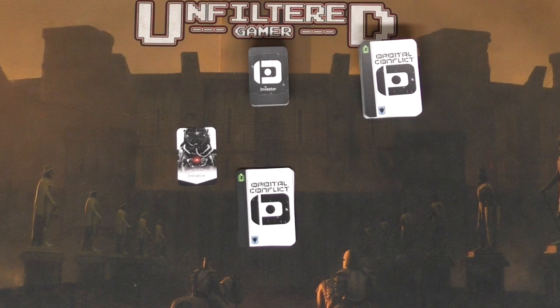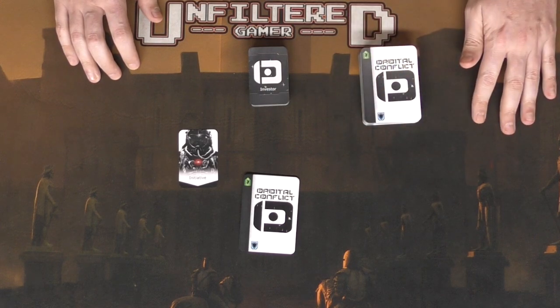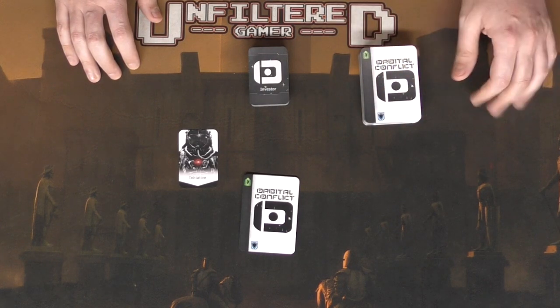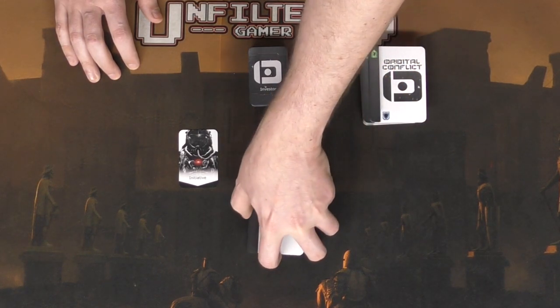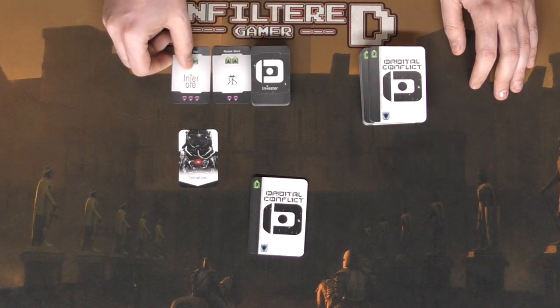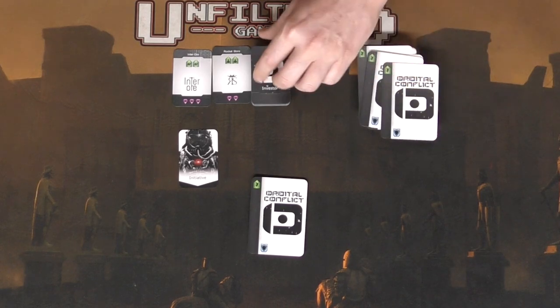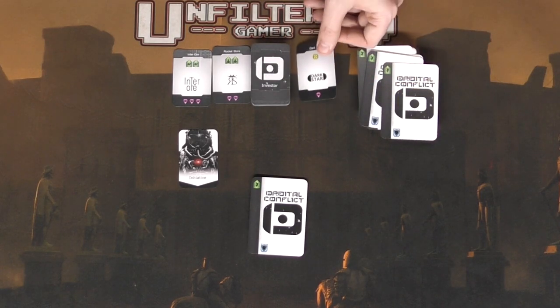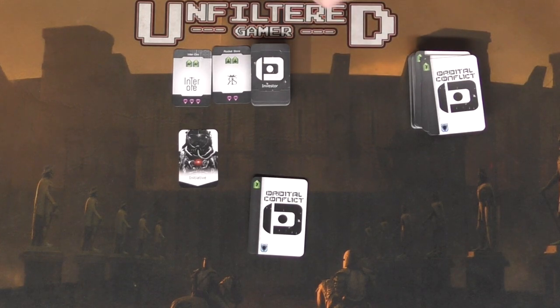I'm going to move the other players aside so you can see just one player and learn the phases of the game. The first phase is the draw phase: you take two cards from the deck and place them in your hand. You also flip over two investor cards. After you do that, everybody else will do the same — they draw two, flip over investor cards, putting them either to the side or in front of them, and then move on to the next phase.